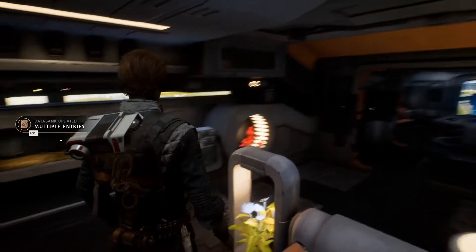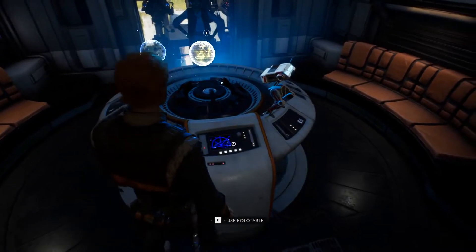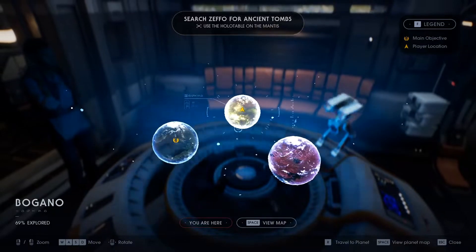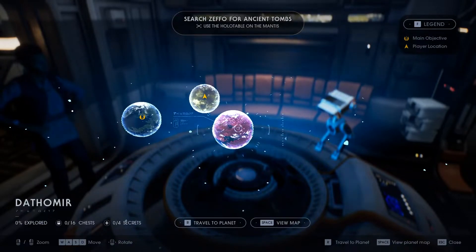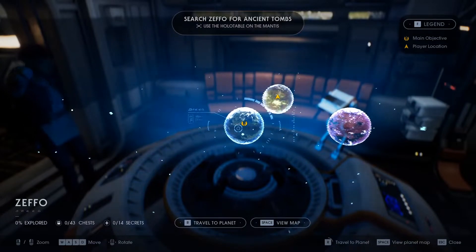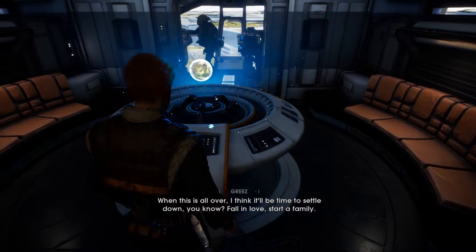Hopefully we'll learn more from Cere about what happened with her - because that answer was kind of a non-answer. Let's use the holo table, which we now have access to. We've got two planets opened up to us. Dathomir we got from looking at that mural on the wall, and that's a bad, bad planet - I don't know if we're ready for that yet. The actual mission is on Zeffo, so let's go ahead and go there.